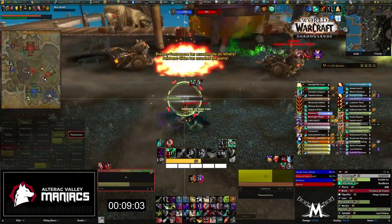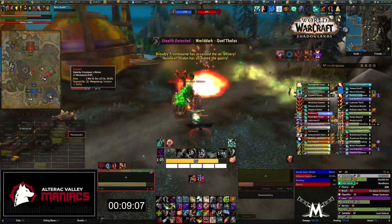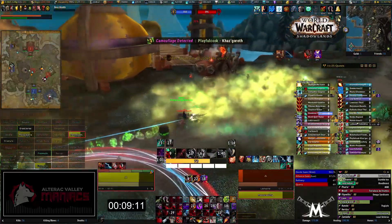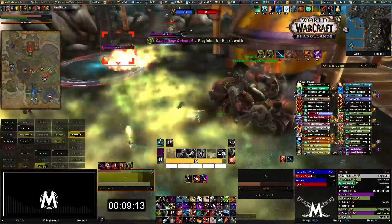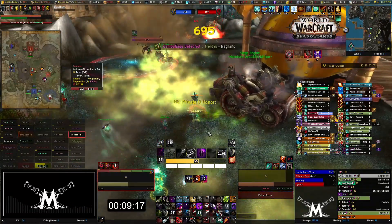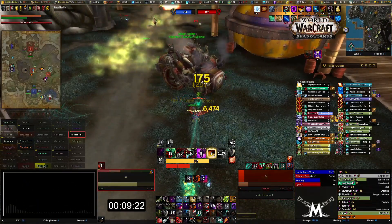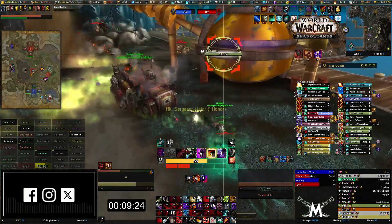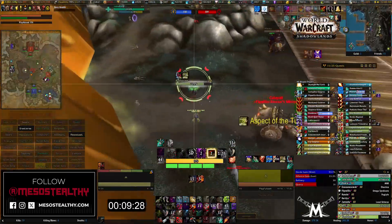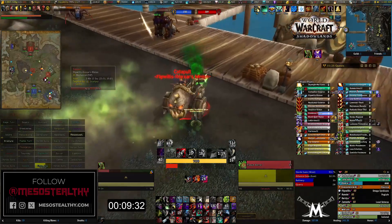Got a hunter over here targeting me — shadow step to them. That's another thing I like about subtlety: you get that double shadow step. Do all specs have that this time? I don't know, I gotta do a lot more research on the tree. I haven't really looked around too much, just seen a few things here and there from when I was changing stuff on my panda rogue that I re-leveled just to get all the stuff over from Panda Remix.